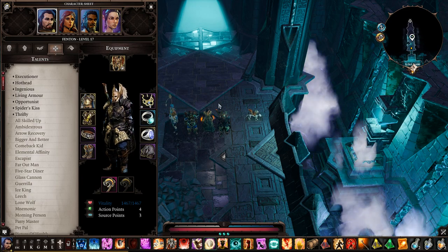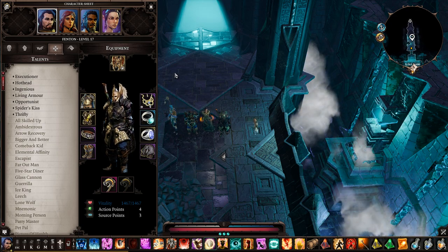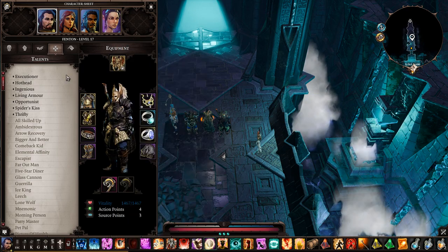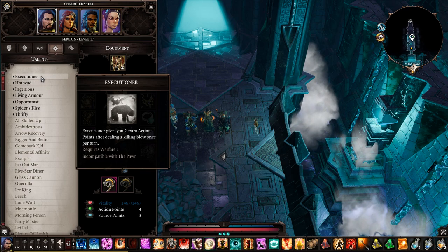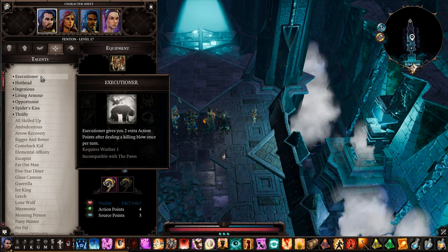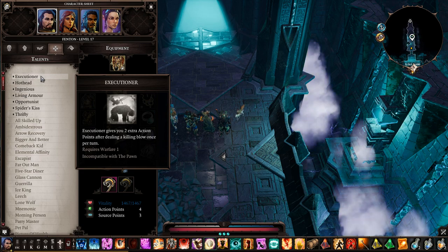Before the talent tree: Persuasion — you want to get that as high as possible on this character since he's going to be your leader and your main talker. This character will also sometimes be targeted. First talent: Executioner — when you kill a foe you gain two extra action points. Since you're on the front lines, especially against casters with no armor, you kill one and get another shot at attacking.